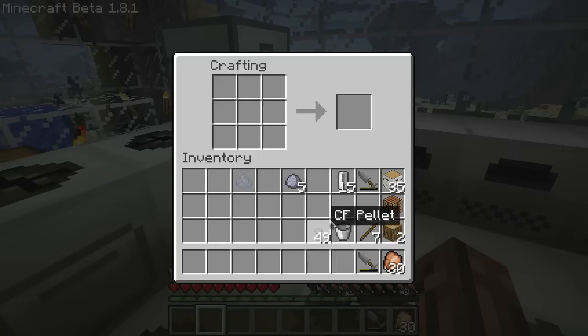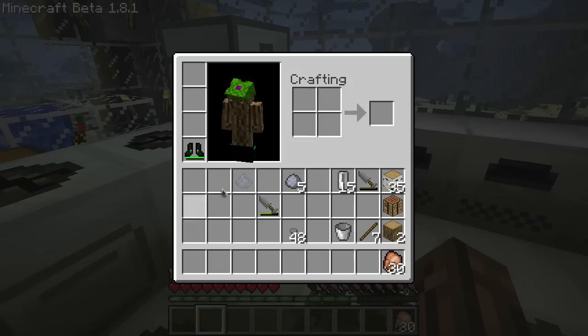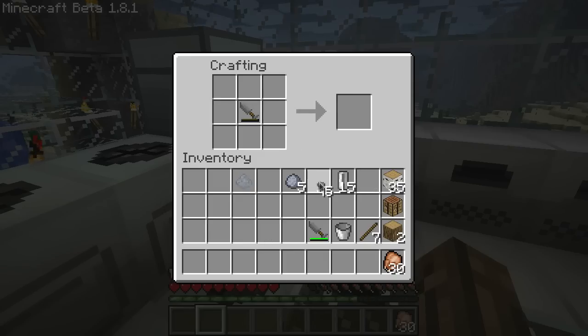I've got a whole bunch of these already made up. There are two ways to fill up a CF sprayer: you can just put one pellet next to it in the crafting bench and keep on doing this until it fills up — it takes eight of them to fill it up. Or, if you've got a completely empty one, you can put that in the center and surround it with CF pellets and it'll fill it completely up.